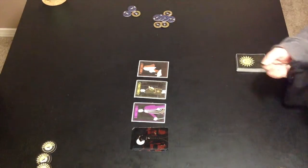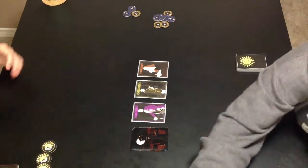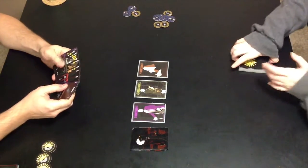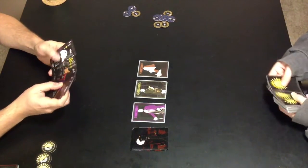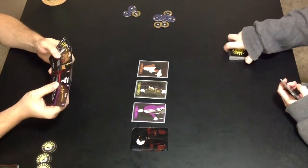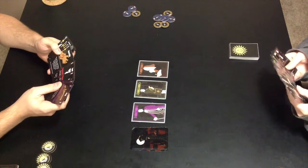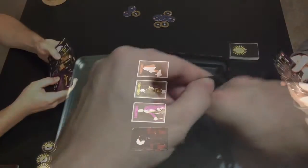The basic gist of it is one player is playing the humans and one player is playing the vampires in this sort of medieval village and castle. You have a deck of nine characters that are going to be in the center of the board between both players. Three of those characters are going to be face-up at any one time, and each player, based on which side they're playing, is going to control their own deck of cards.